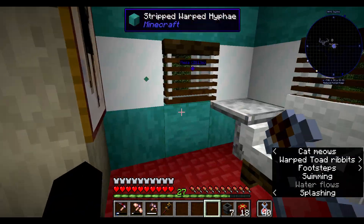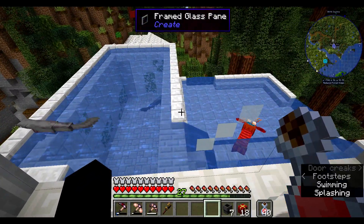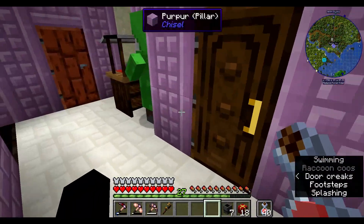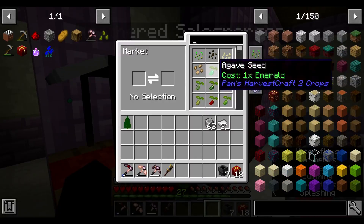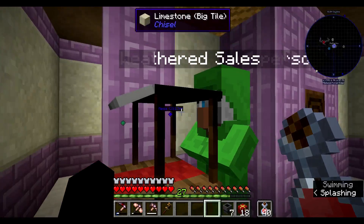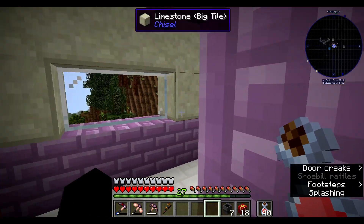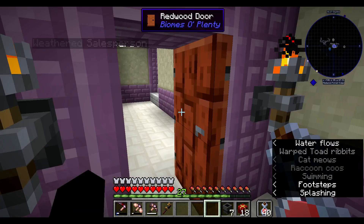We've got some new employees - a weathered salesperson who sells us all the seeds, trees, and bone meal we've used. We've also got a warped toad as one of our employees, and a shoebill which isn't very happy to work for us.